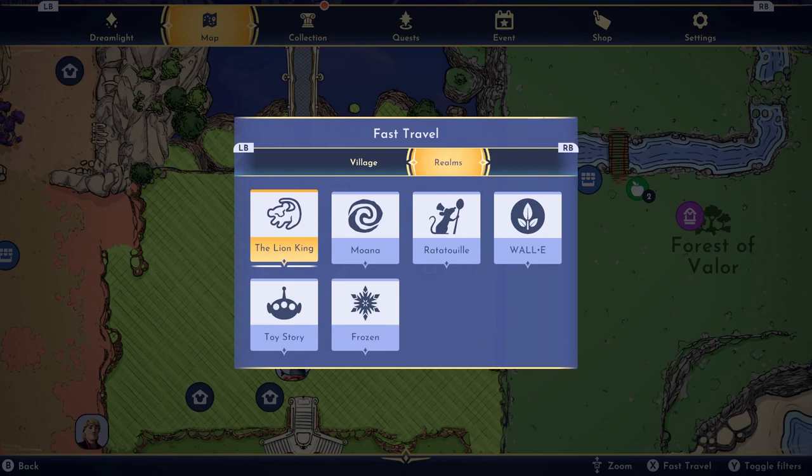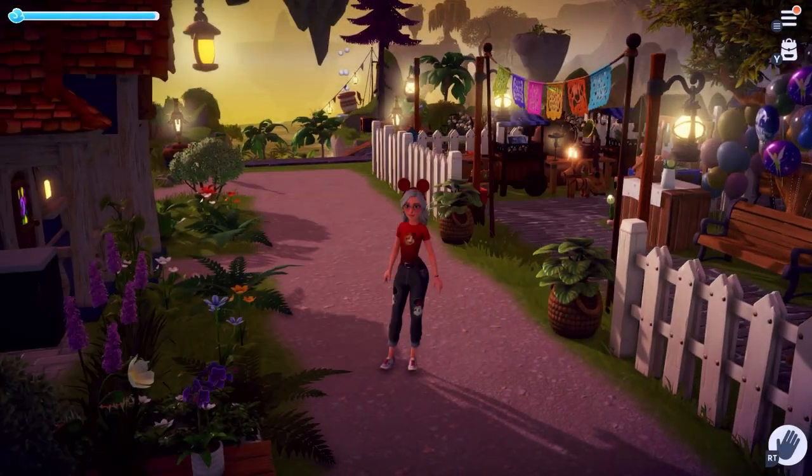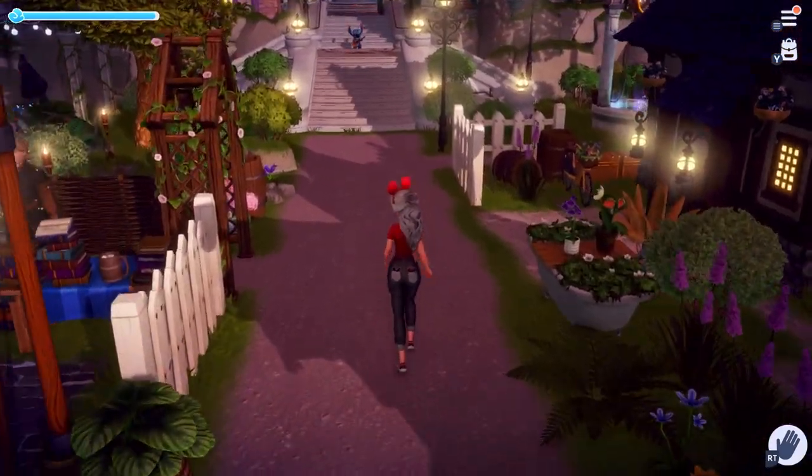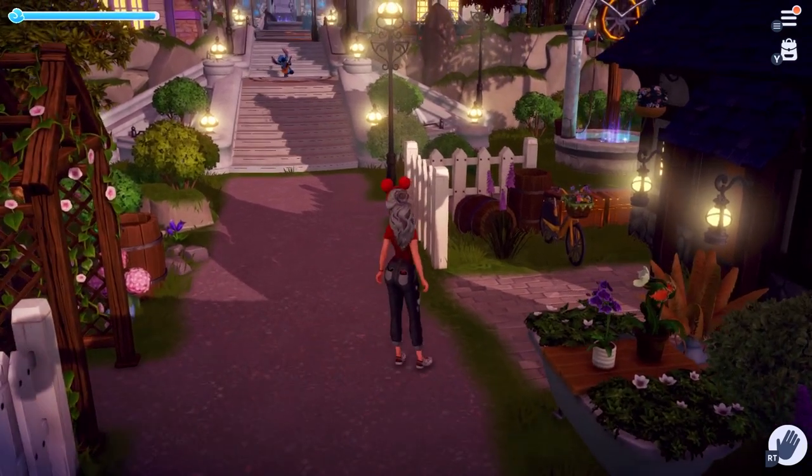The fast travel menu will pop up and you'll see all the biomes you've unlocked on the first tab. Click over to the second tab and you'll see all the realms you've unlocked — the realms are the important part for this video. When you fast travel, you can do so from anywhere in your valley as long as you are outdoors.